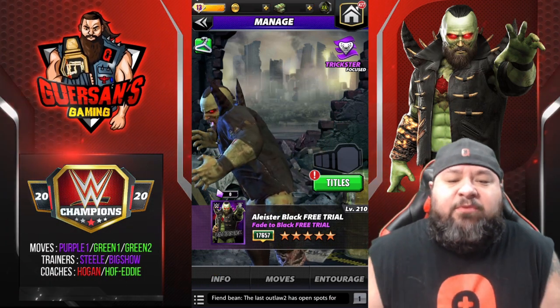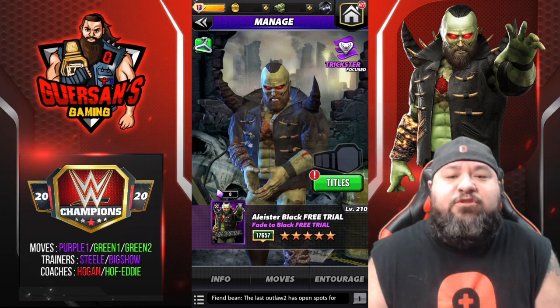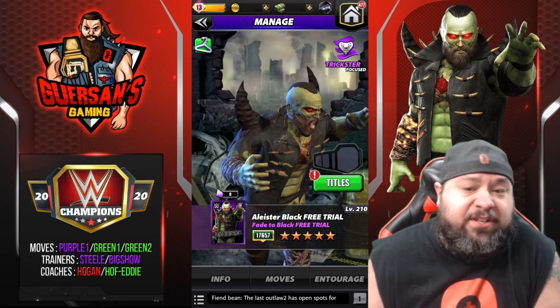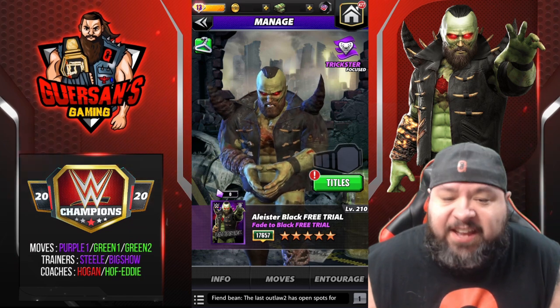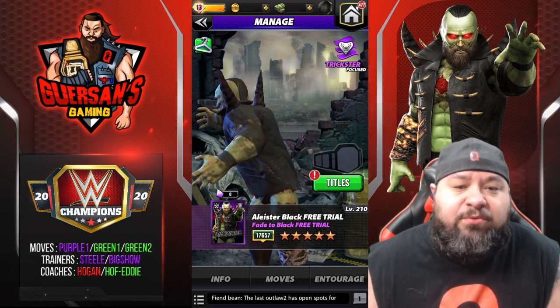Hello champions, we got a brand new character and it is Alistair Black, Fade to Black. He is a character that we're going to get a free trial, which is the first time they tried that, and we're going to get to play with him today. Everyone's going to get him, you can recruit him, you're going to get enough shards to get all his moves maxed out.